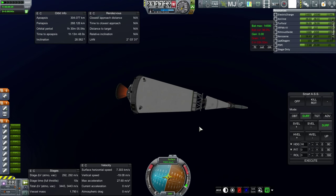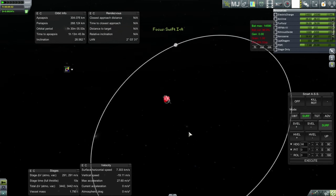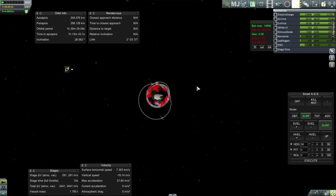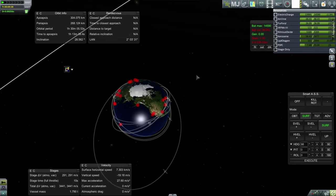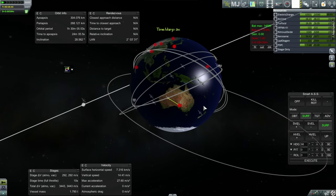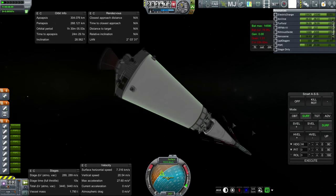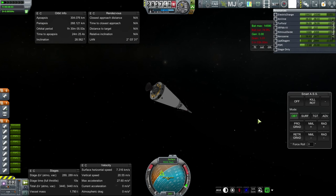We could probably make the upper bit a little bit heavier — add some more electric charge in particular. We're not in the right location at all. So let's specifically wait until we're over that location in Australia. I should have extended my supplementary antennae — let's get those out. I want to point prograde, but I'm not going to trust SmartASS for this — I'm just going to do it myself.